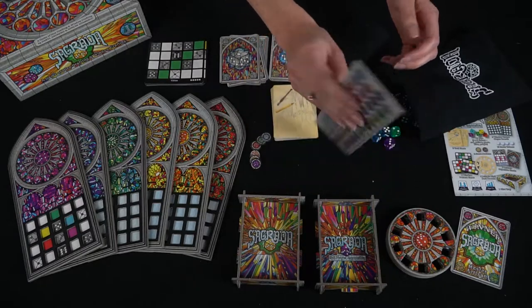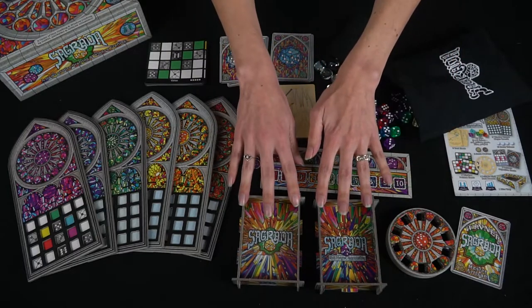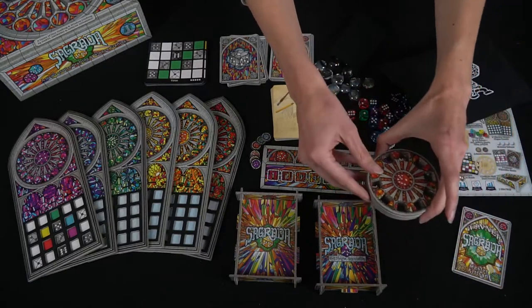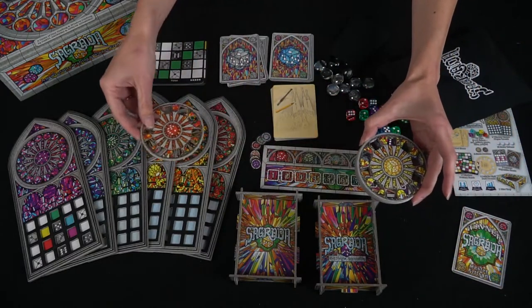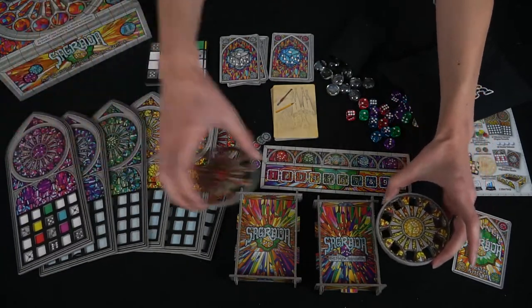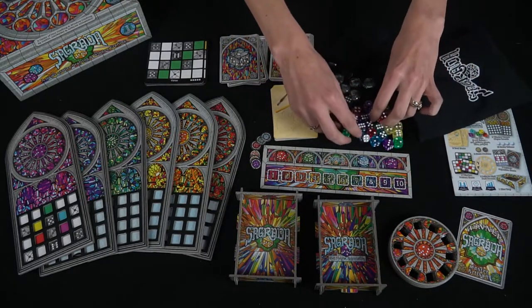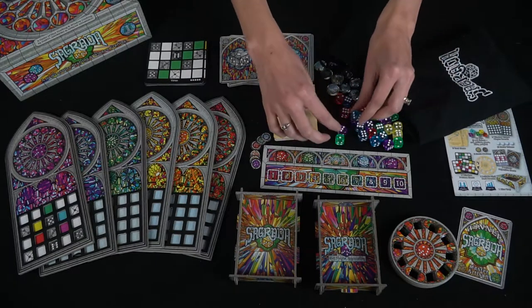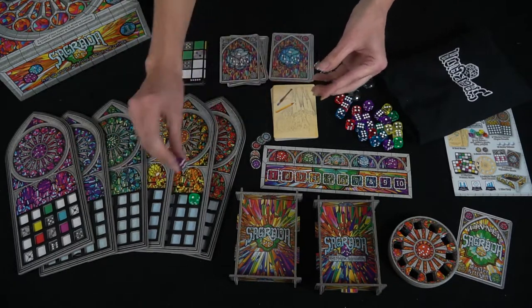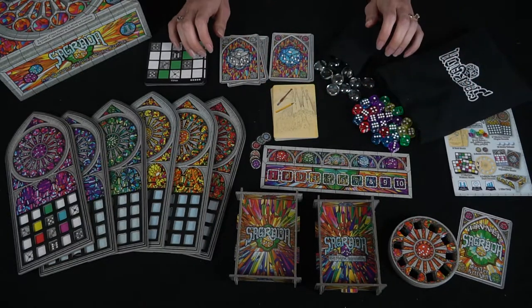We have a score tracker and a round tracker. We have a couple of dice trays for rolling the dice — this one comes in the expansion as a different way to draft the dice individually; it just goes on the player boards. You get a lot of dice too. You get 90 dice in the base game and even more in the expansion. They have five different colors, different pips on them, and they fit right into the player boards.